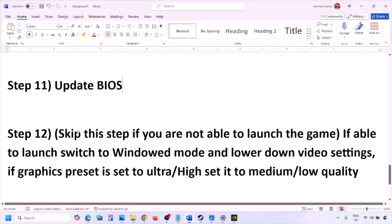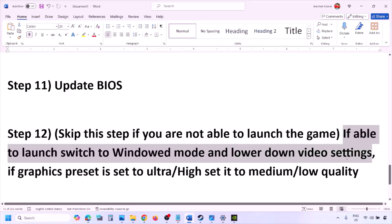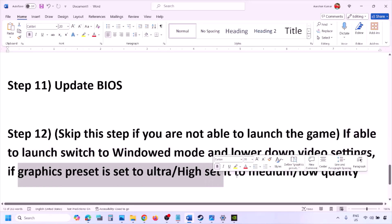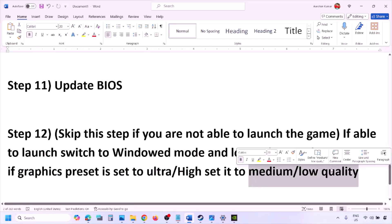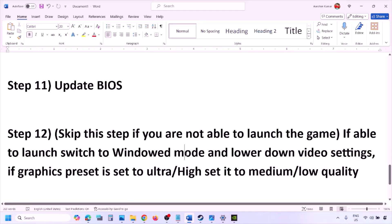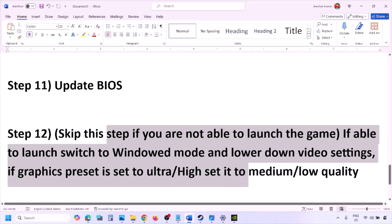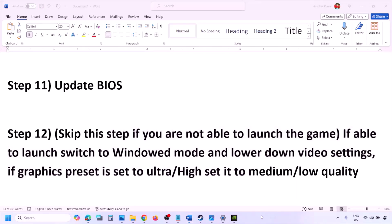You can skip this next step if you are not able to launch the game at all. If you are able to launch the game, switch to windowed mode and lower the video settings — if the graphics preset is set to Ultra or High, set it to Medium or Low. You can also try turning V-Sync off or on, and try to make changes in the graphics settings, then launch the game and check.